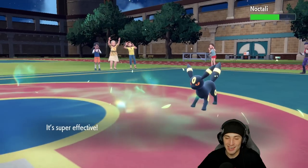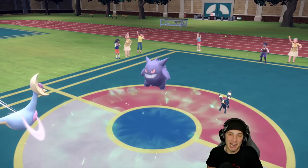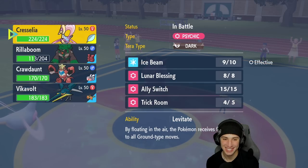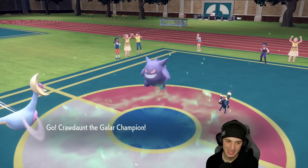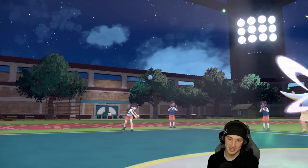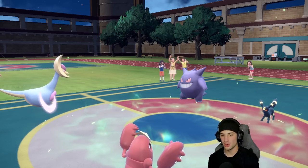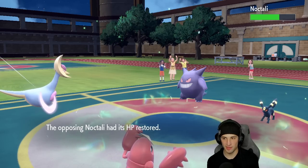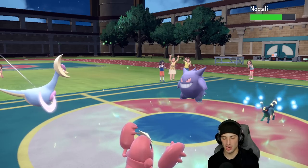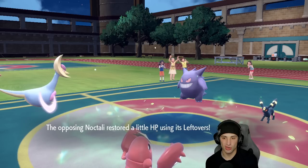From here we're just going to bring out Crawdaunt — ready to hit hard, love it. They're frozen solid, beautiful. Umbreon does have Foul Play but I'm not too worried — I might just Choice into Liquidation and try to get rid of Gengar. Actually this is a perfect turn to swap in Vikavolt and just Choice into Liquidation.